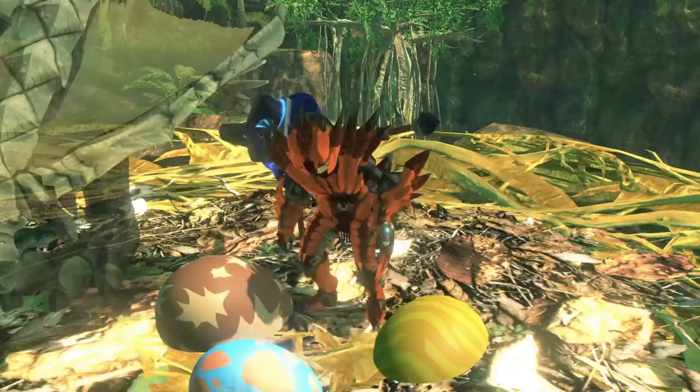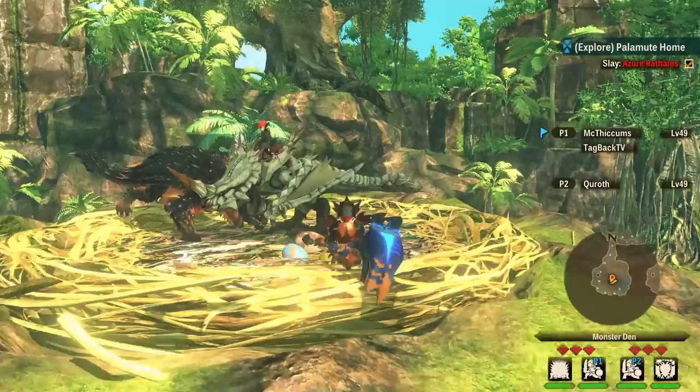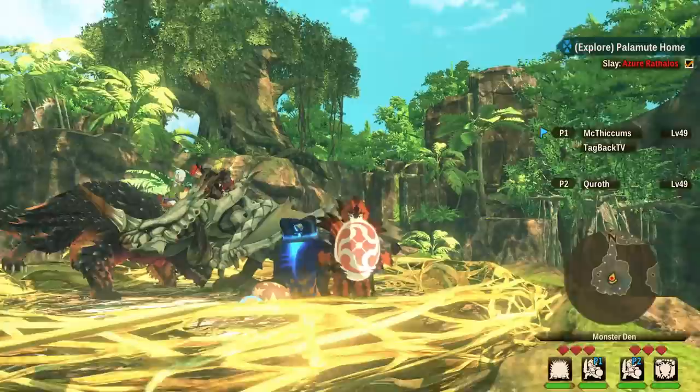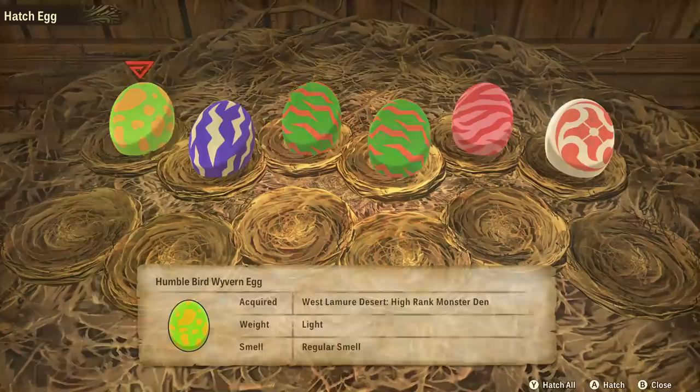We got a gold egg — let's see if we can maybe get a rainbow out of here. What kind of eggs are we getting as a whole? That's what we're looking for right there, ladies and gentlemen — we got ourselves a gold Palamute egg! Look at this beautiful thing. I wonder what kind of element it's going to be, maybe fire because of the color. Let's hatch it out.